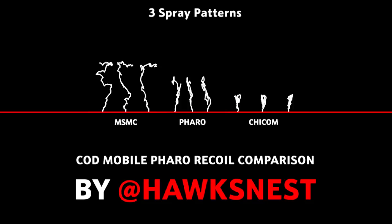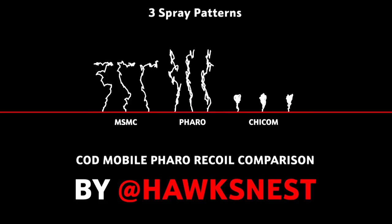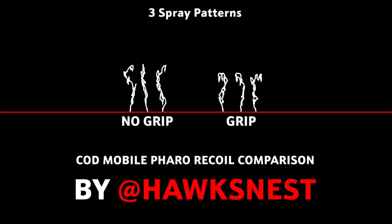This recoil tree is 30 bullets — not 36 or 28 — to keep it consistent across all guns. For a burst gun, you also need to look at the recoil of just one burst. The Pharaoh's single burst recoil is definitely higher than the Chi-Com's, though not crazy high. Looking at the grip attachment: on a single burst it doesn't have a massive effect, but on the 30-shot recoil tree the grip does have a pretty large effect on how high the recoil goes. Side-to-side recoil doesn't appear to be affected much by the grip.